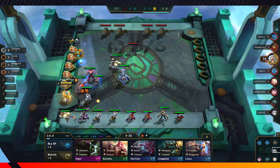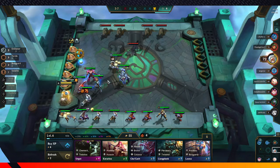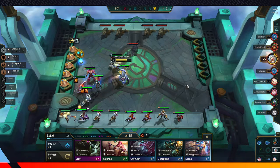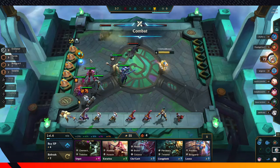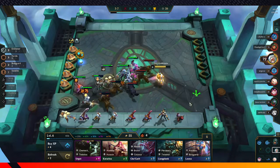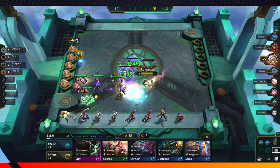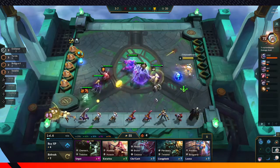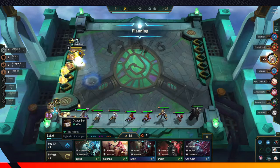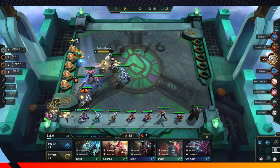We're going to want to reposition — we want these two spaces open just for Taric to be able to move. The last item we want is Guinsoo's Rageblade, which is a bow and a rod. If we can hit a bow and a rod, that's really good for us. And we did — I think we can just win the game off that.